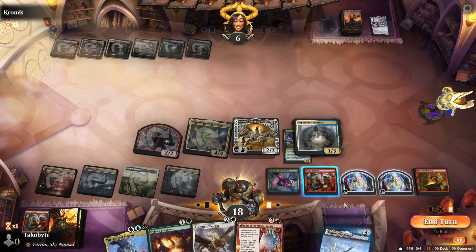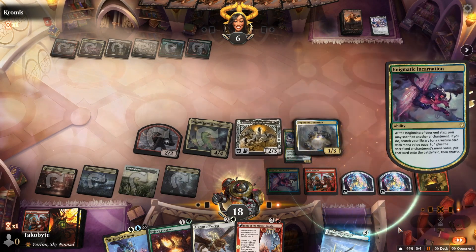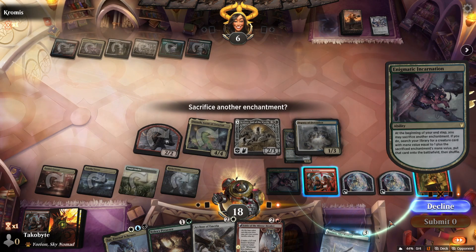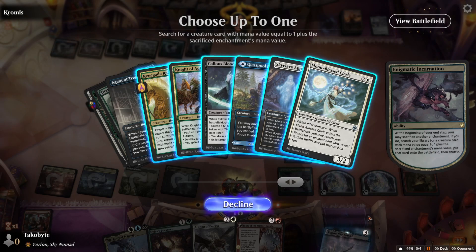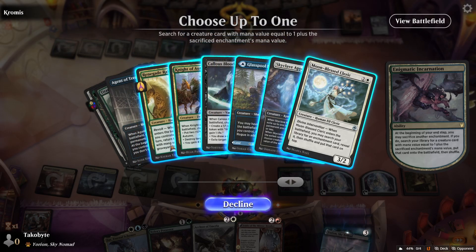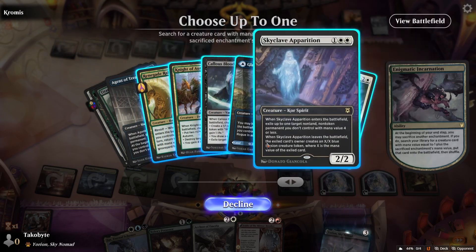They're at 4. I think we just get Renegade Rallier — nothing else to get right now.